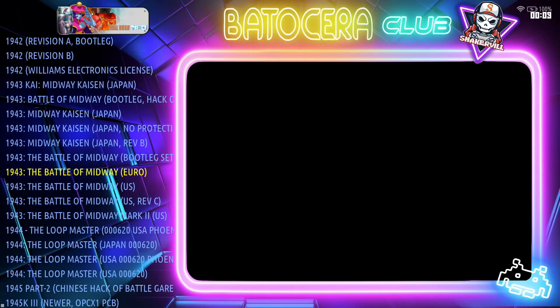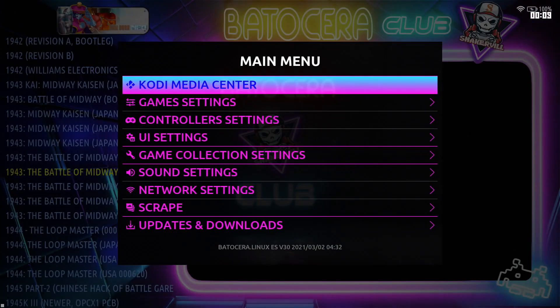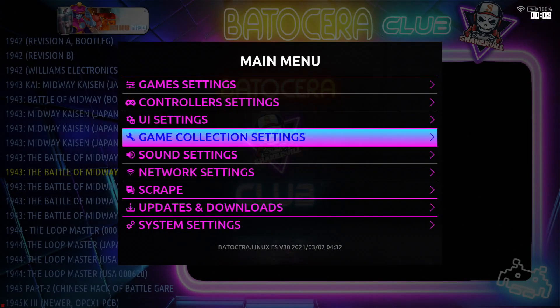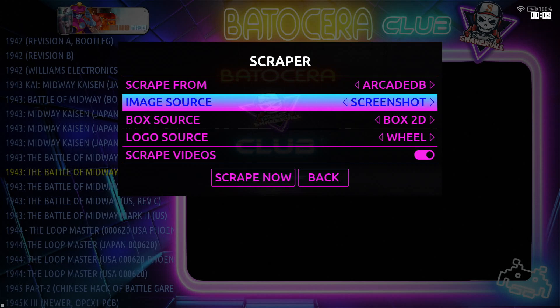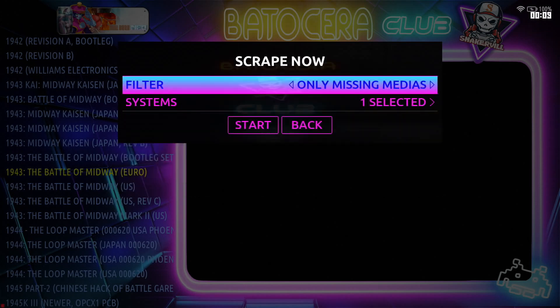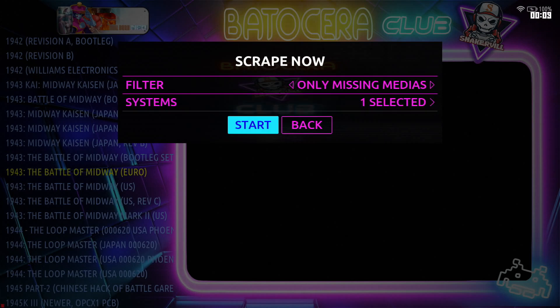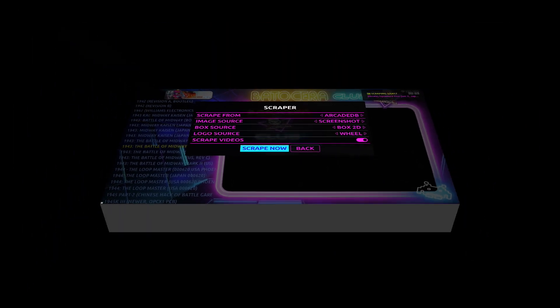After you've gone through your list and either hidden or deleted unwanted games, go ahead and scrape everything by pressing Start and going into Scrape. I'll use Arcade Database, Screenshot, Box 2D, and Wheel. This is going to take a while, so I'm going to skip all this.